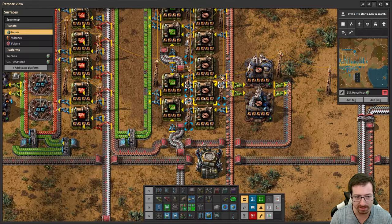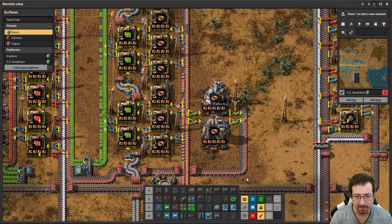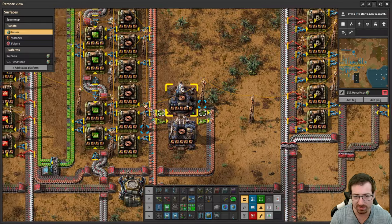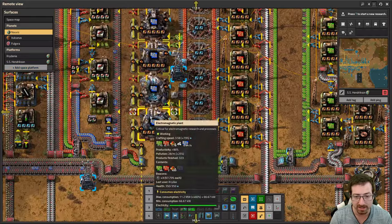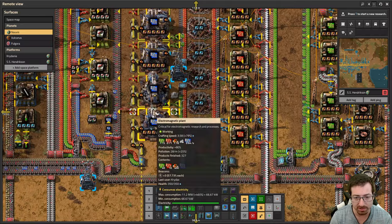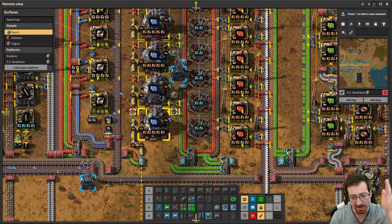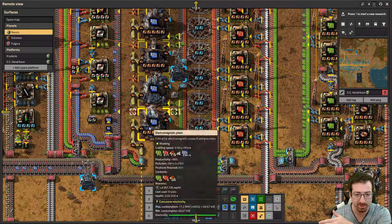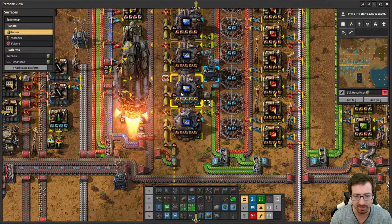I didn't want to rebuild this, because that's kind of a mess, and same thing here — we'd have to shift everything around. But at least for some simple spots, we switched over to the electromagnetic plants. We also finished the research on processing unit productivity, which is a free 10% added on top. You can see we have 180% — the base 50%, plus 20% from modules, plus another 10%.